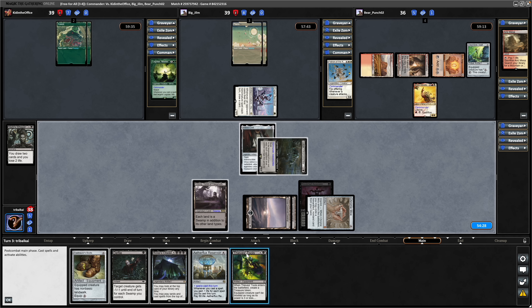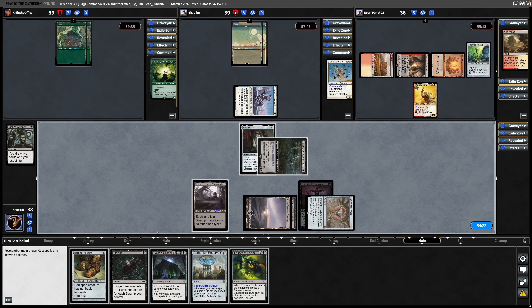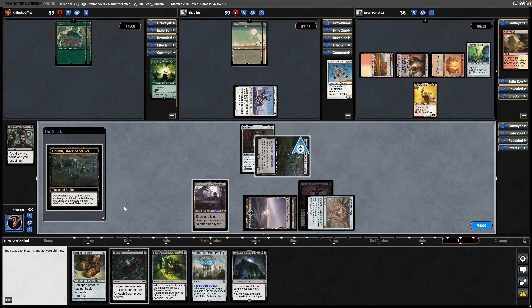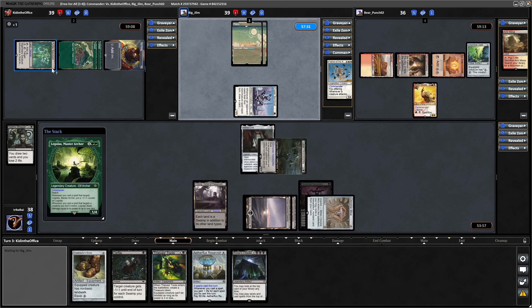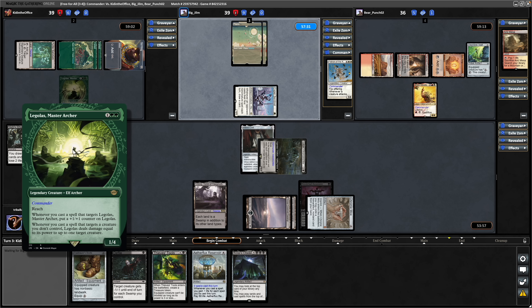Just hoping for another Swamp to have the Defile be able to get rid of the Brion. We've now got a combo in hand in Bolas' Citadel and the Aetherflux Reservoir, which I'm not too eager to get going because I think it'd be a pretty boring way to end the game, but needs must on Magic Online sometimes - it depends what spikes you go up against. See more fast mana in the form of Sol Ring from the Legolas player. There's also a Tyrite Sanctum, and in comes the Commander, so we've hit him just in time.